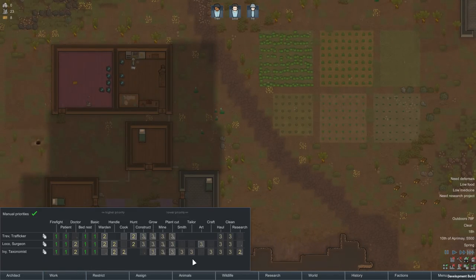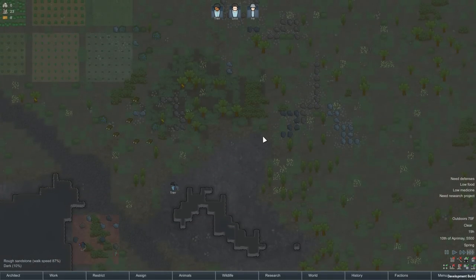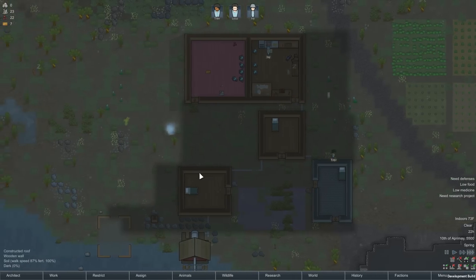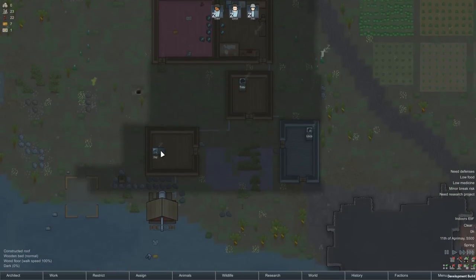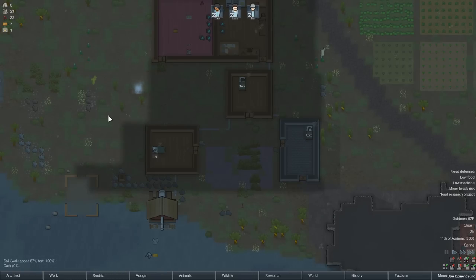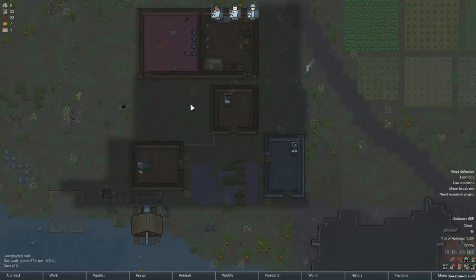Cook duty has been left to Ivy, our taxonomist. Not to be confused with taphonomists — very different things. A taxonomist names things you find; taxonomy is the Latin naming system for animals. Taphonomy is the study of what happens to a corpse after it dies — usually used for archaeology and paleontology. It didn't say she's a taxidermist, it says a taxonomist. So I'll assume she studies the naming structures of ancient animals in Latin. Nothing more fun than an afternoon spent speaking Latin.